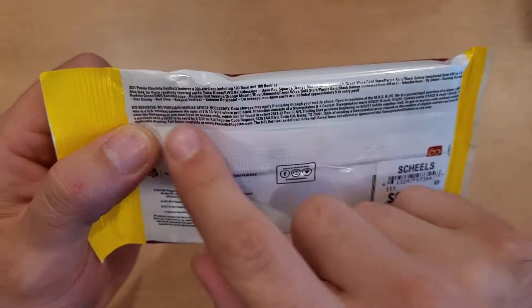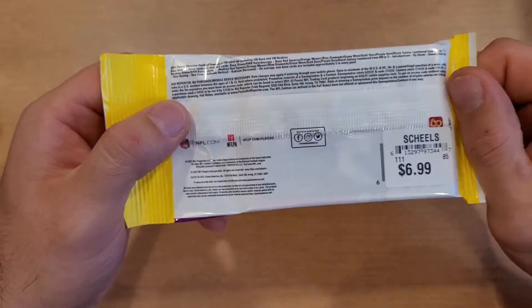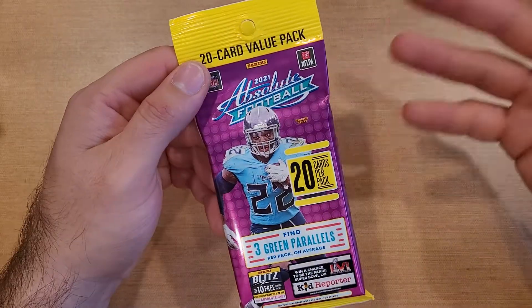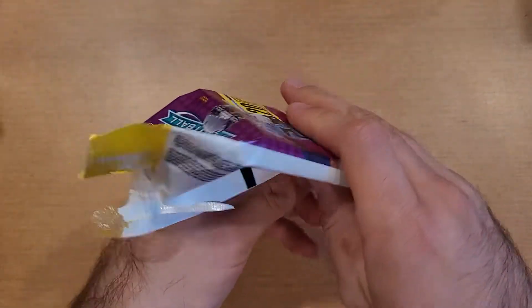For inserts, we're looking at Introductions by Storm, Unsung Heroes, Stargazing, Red Zones, Kaboom Verticals, and Horizontals. Kaboom is a big hit in these. I'm not sure how often they are per case or per box — I don't know the odds of getting any of them, but they are in there, and that is the chase.